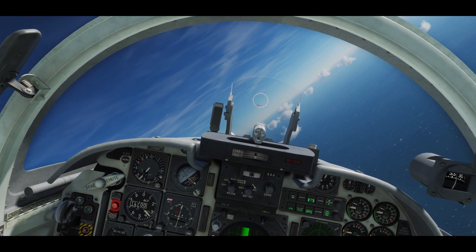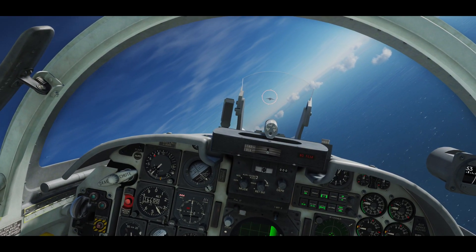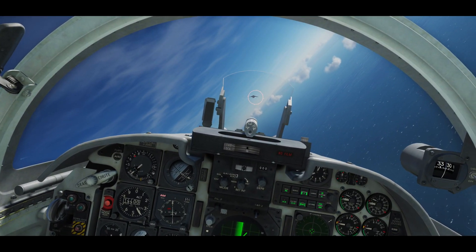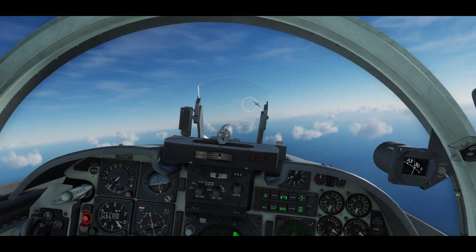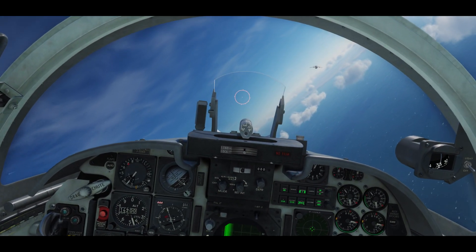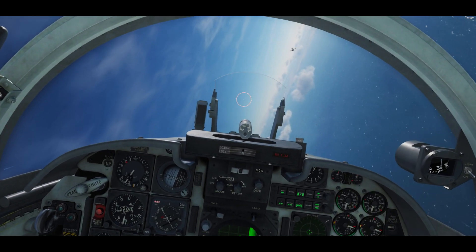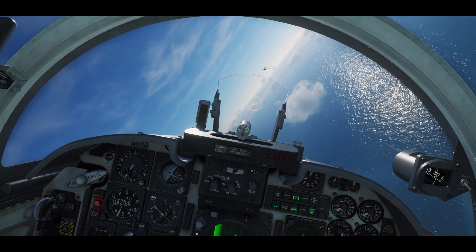So what we can do is if we nose over the target and we get the lock, we can hold the cage-uncage switch. I have it simply mapped to a button on my throttle. And now I can get off of the 4 degree limitation and still hold the lock. So if I have to maneuver the plane but I still want to keep the lock going, I can just do that to get myself into a better firing position.